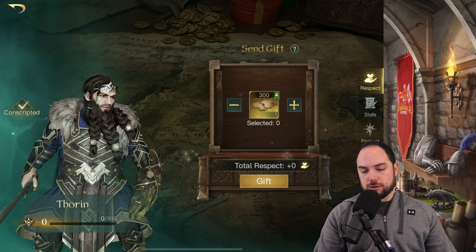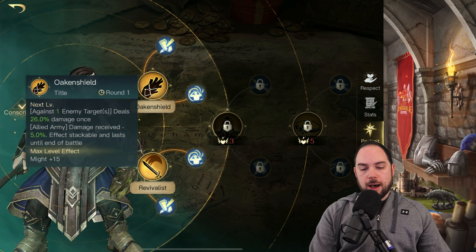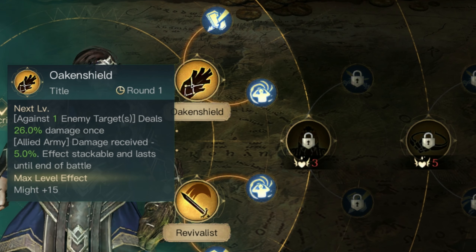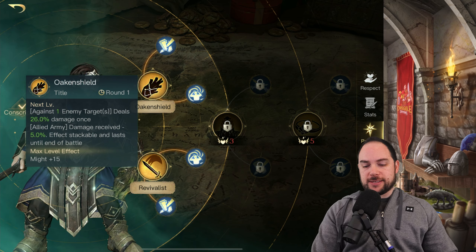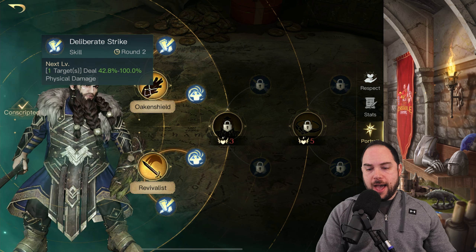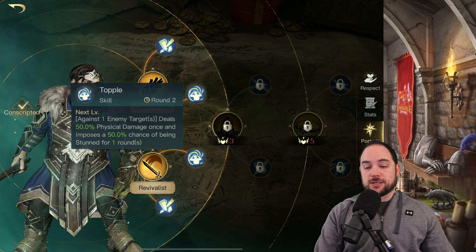Thorin, what's your deal, my guy? Let's start from the top — Poken Shield. Deals damage once and damage received is reduced, stackable and lasts until the end of battle. He gets very tanky. So you do damage and then you get tanky as heck. Against one target, deal a bunch of physical damage — there's a big range for how much you could do. Topple: against one enemy target, deal 50% physical damage once and impose a 50% chance of being stunned. Stuns are very strong.